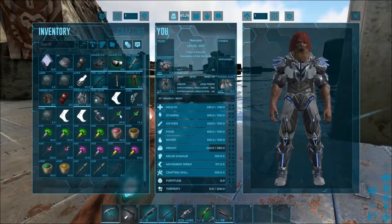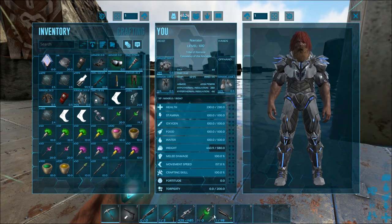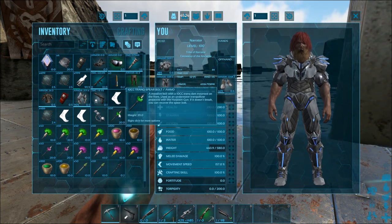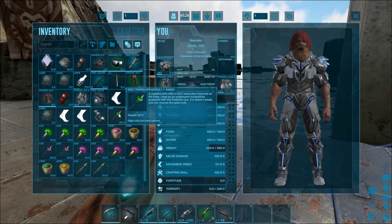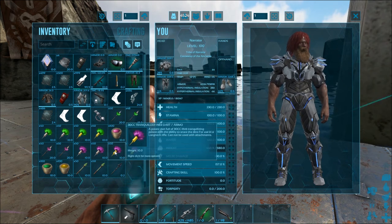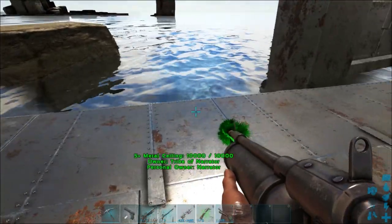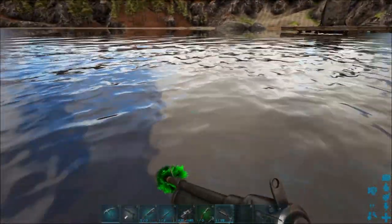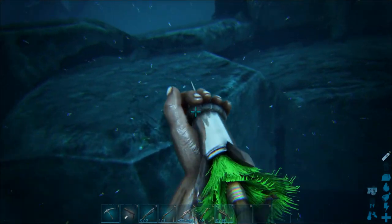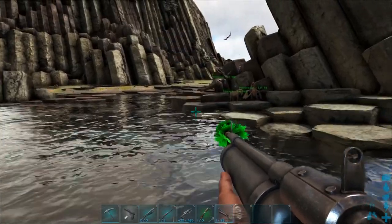First thing we're going to take a look at is the harpoon stuff, because that's new. We have the 10cc trank bolt, and we're going to drop that on the gun just to make sure it's equipped. Whatever CC these are is how much stronger they are than the base narcotics — so 10cc is 10 times stronger, 30cc is 30 times stronger. This can be fired underwater just like your crossbow — bam, there you go.